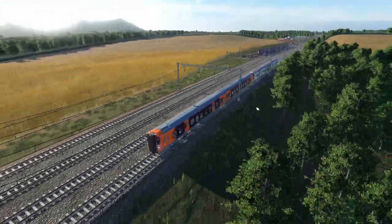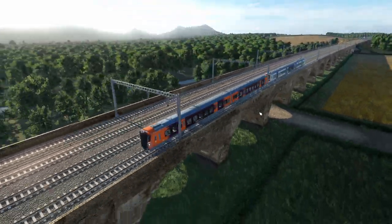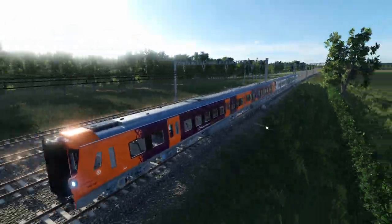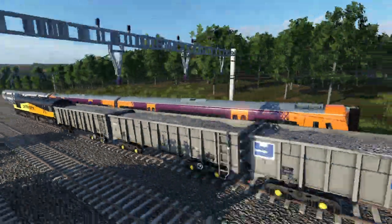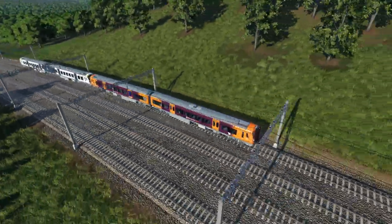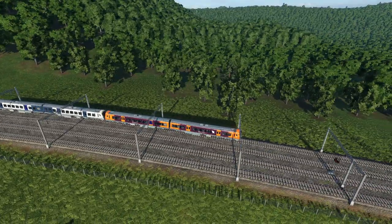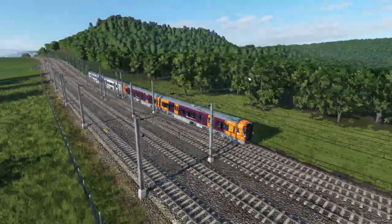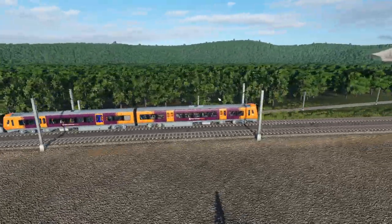Moving on to some really modern trains: this is the Class 196 by Selmy and Meze. This is the West Midlands Railway 196 - I think they're still under testing so the release date in-game would be around 2021. The model looks fantastic; the level of detail recreating that unique front end is impressive. There's the West Midlands Railway variant and a concept one, and people are doing reskins. There's also hope these will be transformed into the Class 197 for Transport for Wales.